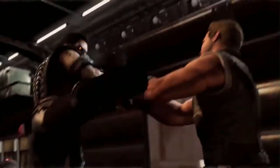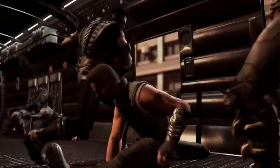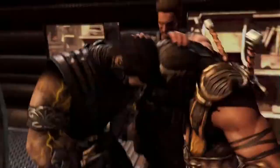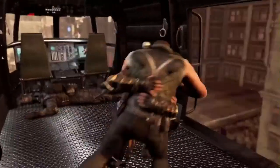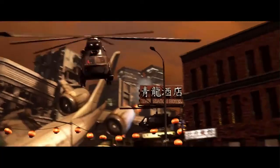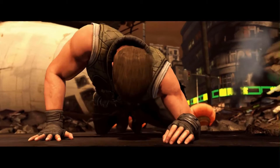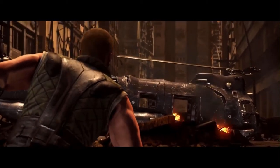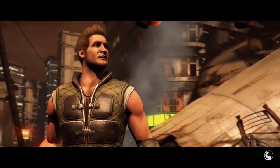At monk level 3, Johnny also gains the Deflect Missiles feature. With Deflect Missiles, Johnny can use his reaction to deflect or catch a missile when hit by a ranged weapon attack. The damage he takes is reduced by 1d10 plus his Dexterity modifier plus his monk level. If he reduces the damage to 0, he can catch the missile if it is small enough to hold in one hand. He can then spend 1 chi point to make a ranged attack with the caught missile as part of the same reaction, with proficiency, counting as a monk weapon.